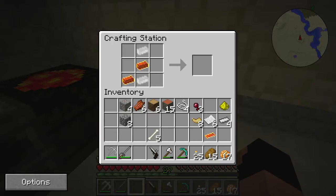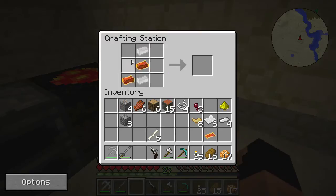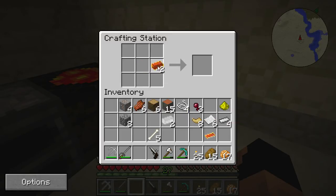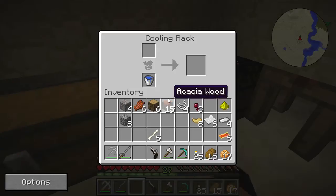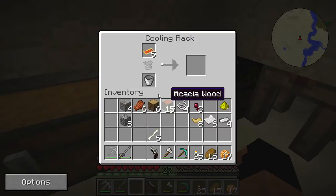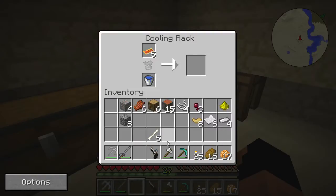I always forget how to do this one. I know what you're thinking - Ricky, how could you already forget this? I thought I knew it so well. There's our gun barrel. I'm such a goofball. That's what I thought it was - I thought it was easier than I was making it out to be. We'll just get all those, put the molds back because we don't need them, and cool these down.